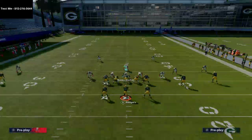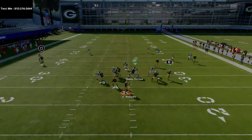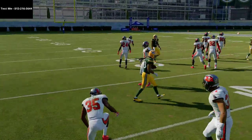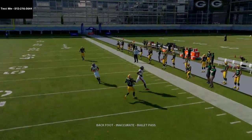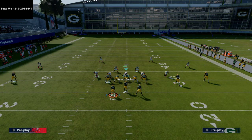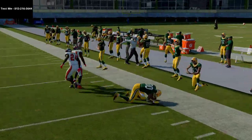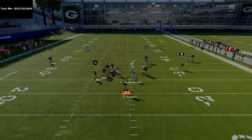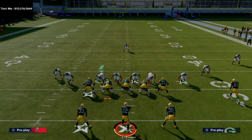The last play I want to show is the slip screen — just something to keep the defense honest in this scheme. The slip screen is really good from two back. Man coverage this year doesn't hang with the slip screen as well as it used to. Your first read is actually a quick shoot flat to the H-back on this play. If they blitz off the outside, you can easily take the running back route for a quick gain. It's a simple slip screen but very effective from shotgun two back.